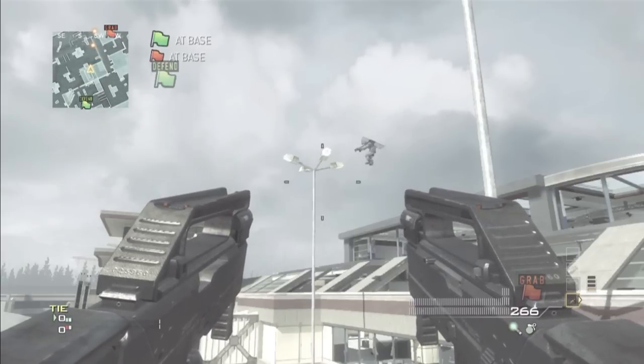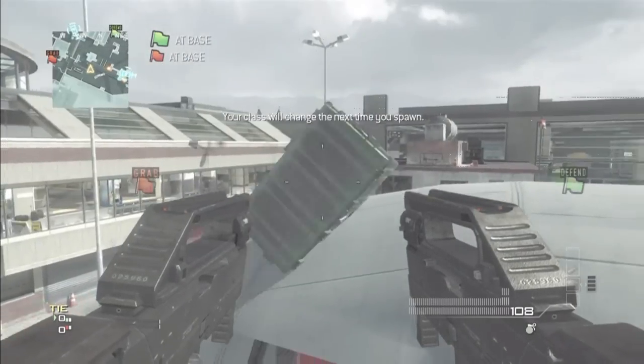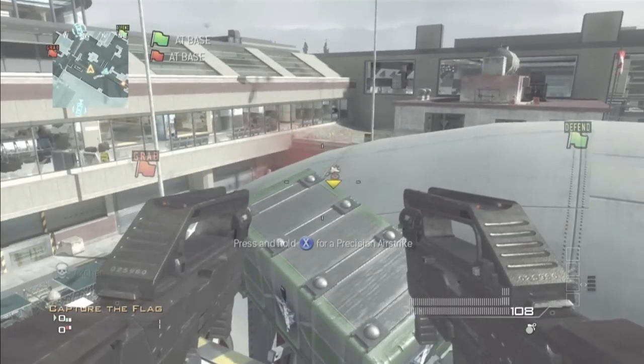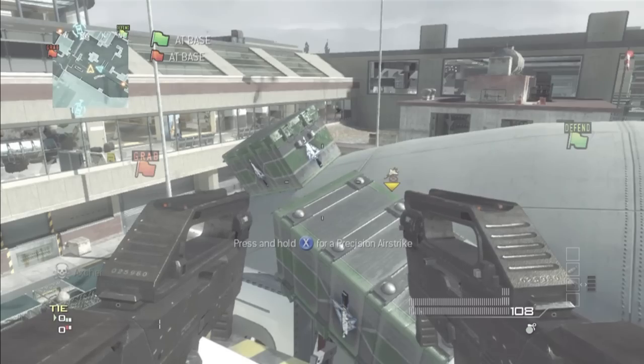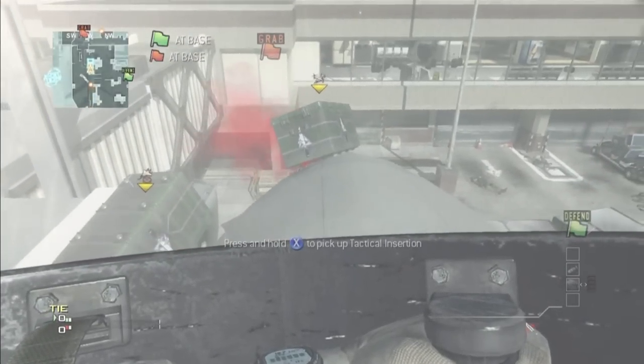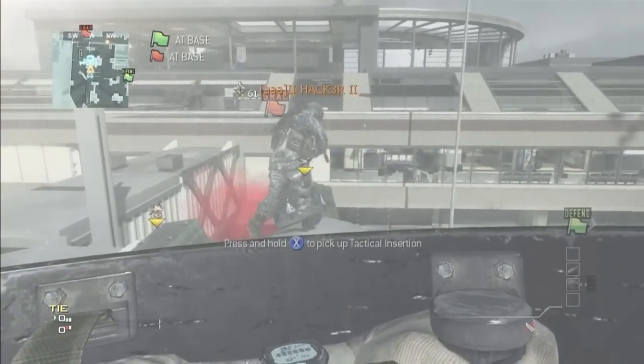Lastly is on the other roof where trick shotters like to go. Get a care package on the vents, on the ventilation system, get it ramping up, and then you can do a knife lunge up there. It's a pretty high spot — you can't get out of the map because there's a sky barrier, but you're about a foot away from it, so it's pretty cool.